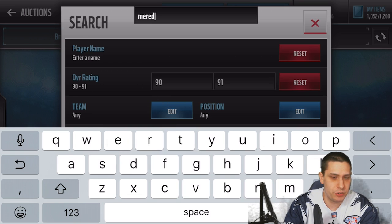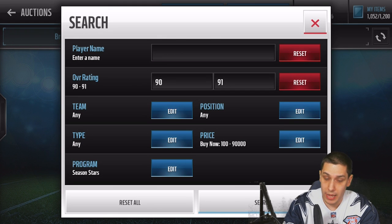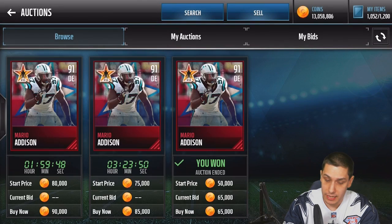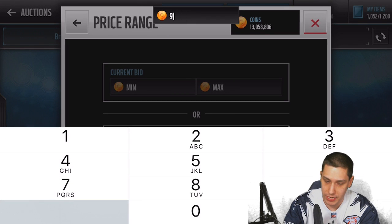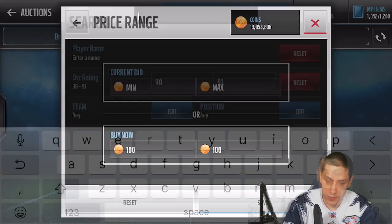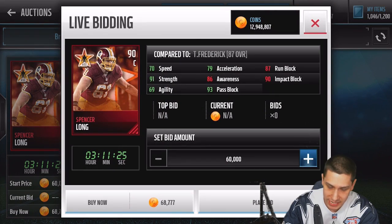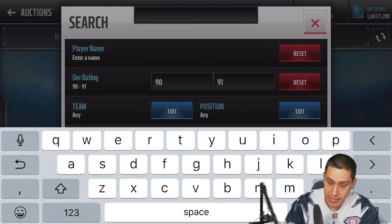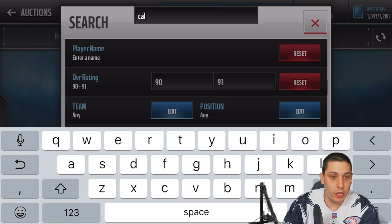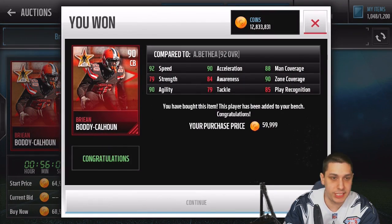I actually pulled Cameron Meredith in my previous video, if I remember correctly. This one here is going for 83,000 right now — very cheap prices on these things. Addison somewhere around 85k for those two cards, roughly speaking. After Cameron Meredith, the next one we need is Spencer Long — I saw him going for about 70k earlier, and there he is again at 70k. Let's go ahead and pick him up. Spencer Long for 70k — not bad. Last but not least, we're going to pick up the Calhoun — around 60k for him as well.